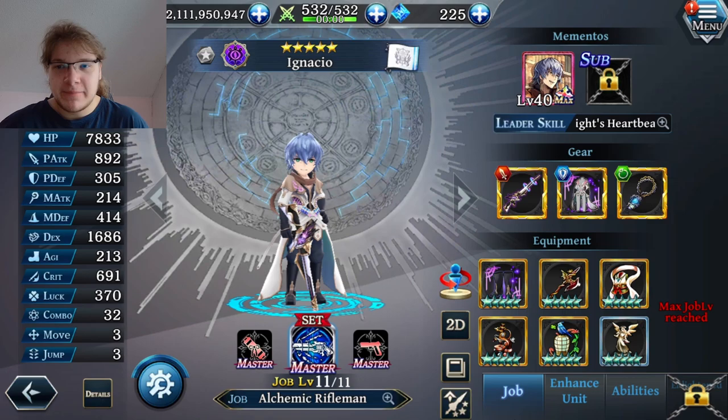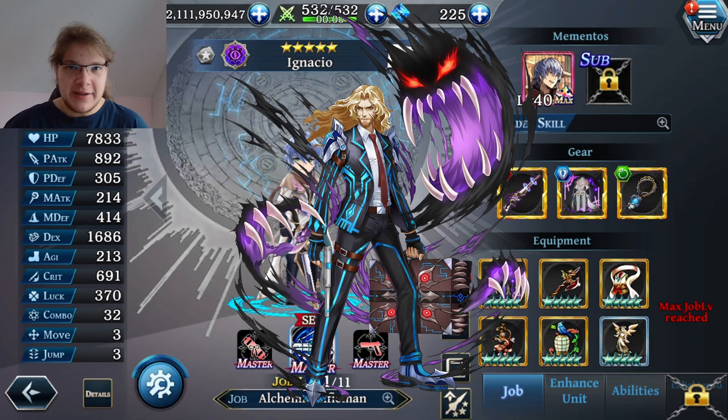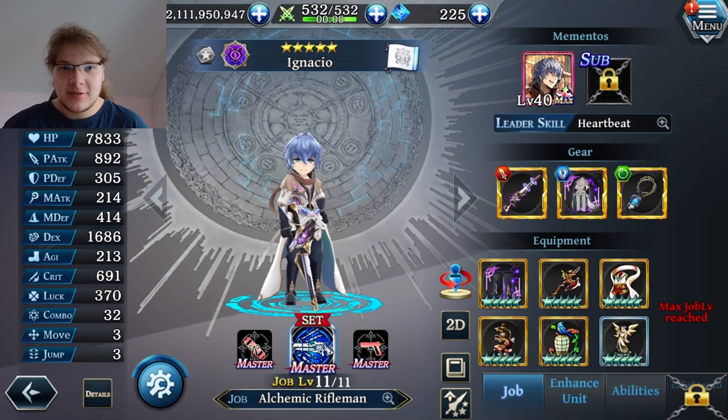We already have tons of other strong dark missile units like Eliza, Ryuri, Irene, and Falenaut — Falenaut is so much better. There are also some free-to-play friendly dark missile units like Albea. So Ignacio can't quite compete. If you're looking for a strong dark missile unit, think about getting Ryuri, Falenaut, or Eliza — those are the best dark missile units in the game right now. Anyway, I think that's it for this video, thanks for watching and I'll see you in the next one.